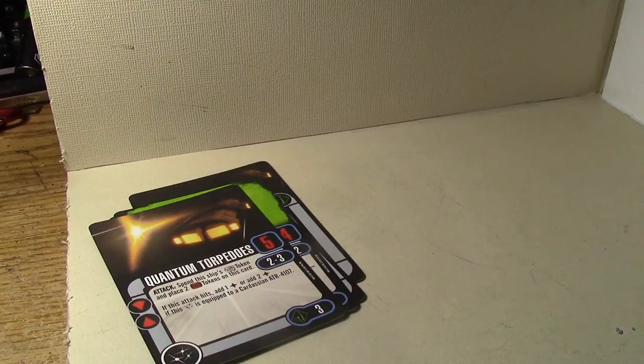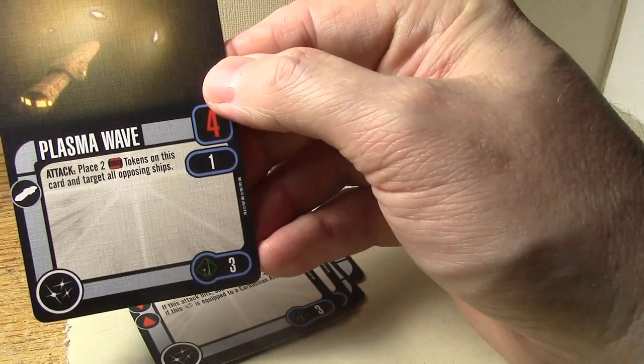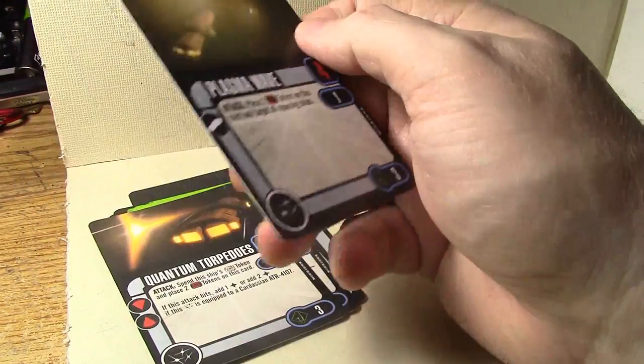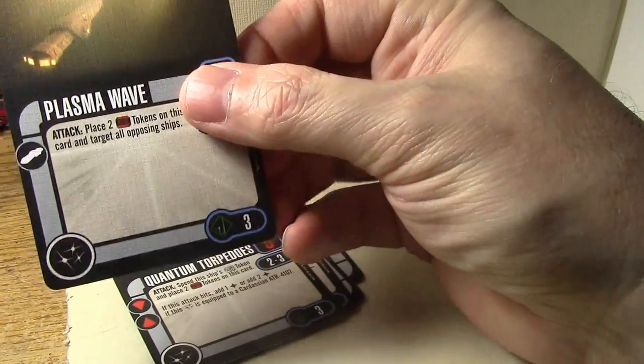Plasma Wave: two time tokens, range one, four dice, and hits all opposing ships within range one. So this hits all opponent ships at range one for four dice, but it's only usable on the Dreadnought. Three points — not too bad.